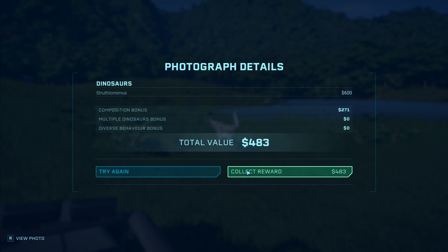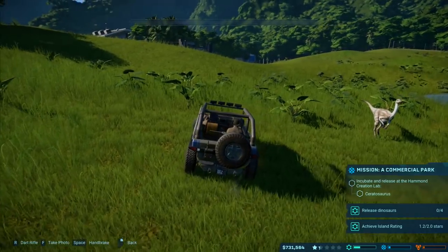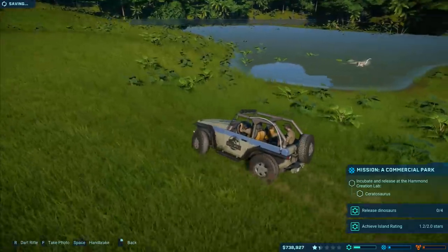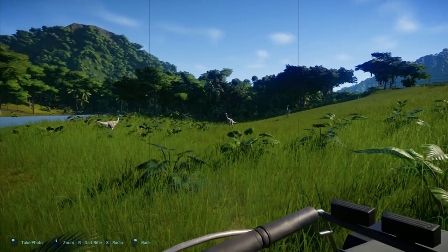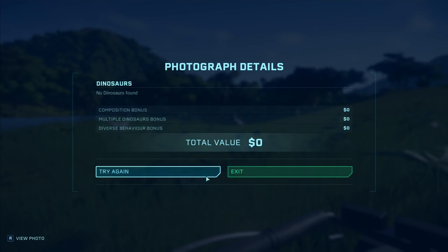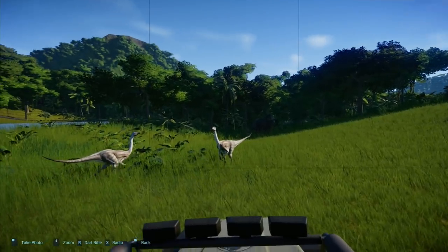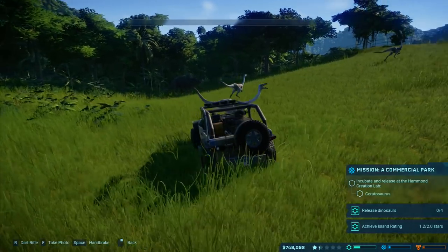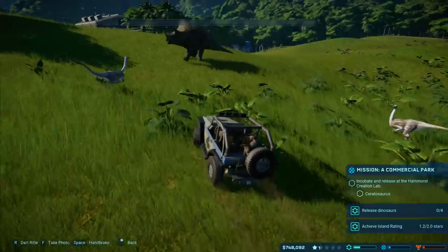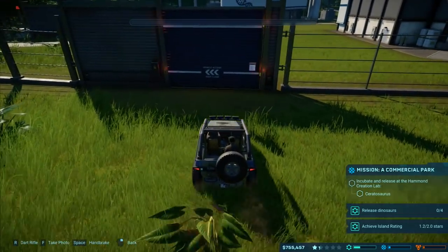I might be able to get a better picture of the Struthiomimus - two of them. Composition bonus, just Struthiomimus - not very good. I thought I had three of these, there's another one over there. Now F and bring that in - I got three of them. They're there, they're in the picture, must be very small. Two of them - 1,800 for the Struthiomimus. I probably should just leave them alone, I'm upsetting them, they're getting distressed.